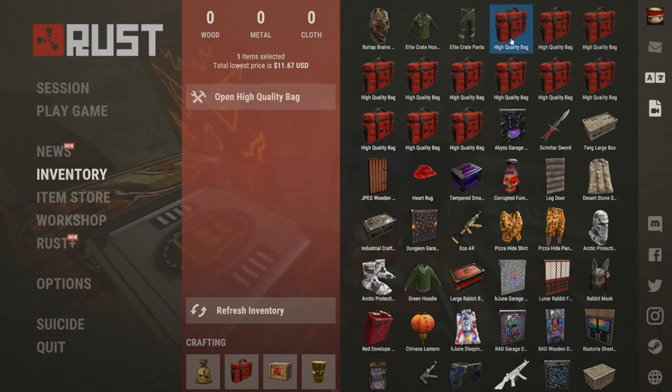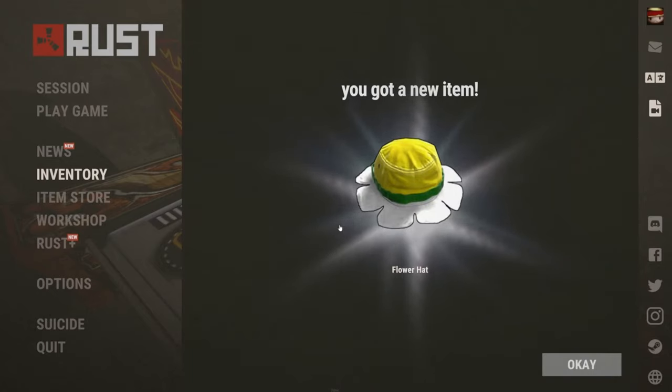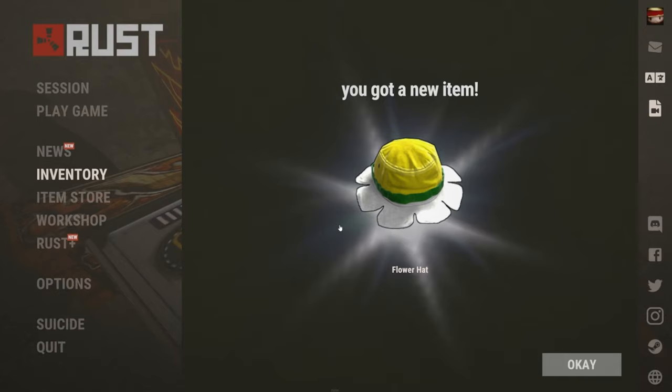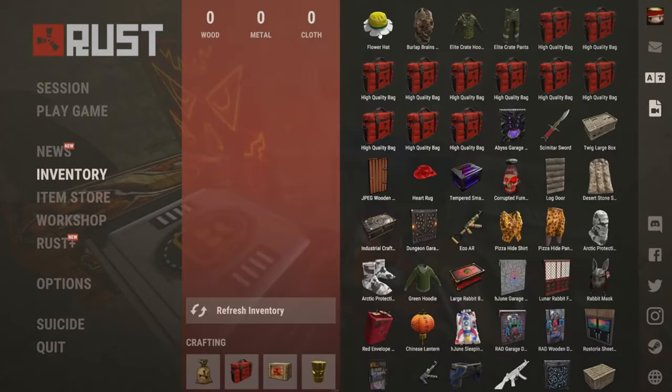Mum said £10.50 — alright, if Mum's getting involved as well. Second bag — we got the Boonie Flower Hat. What do you reckon the Sunflower Boonie is going to come in at? Get your guesses in. Mum goes £2.50. The Sunflower Boonie Hat comes in at £15.93.